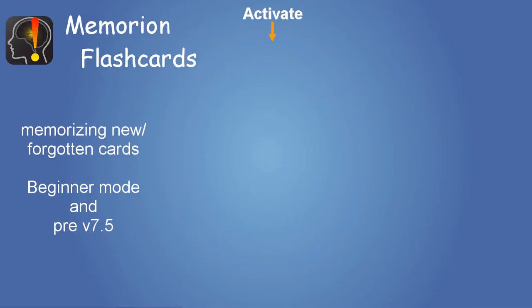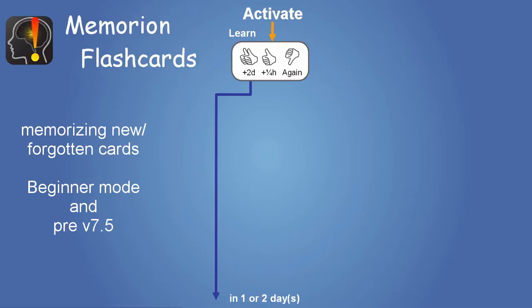Let's start with the way you learn new cards in the beginner mode. You get a question, think about the answer and turn the card. Now you grade the quality of your answer. If you think you will remember this for two days, tap easy and the card follows the blue path.